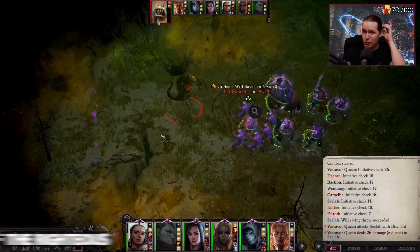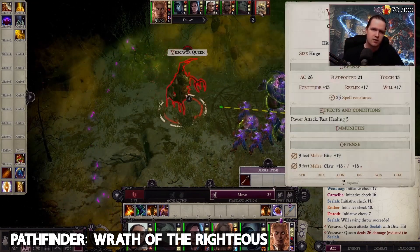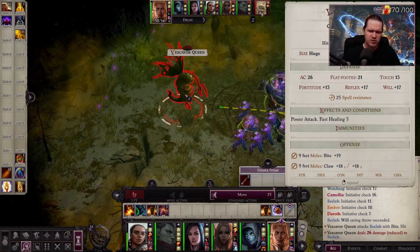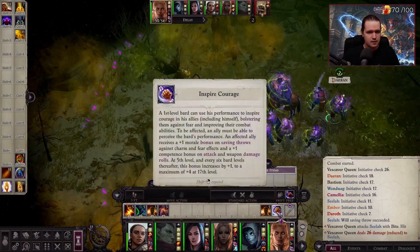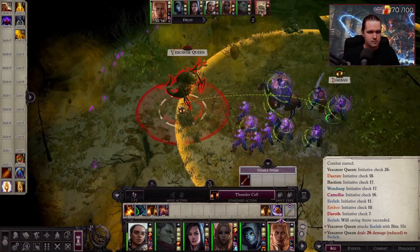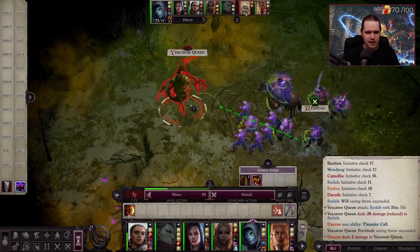In Pathfinder Wrath of the Righteous there are various useful items you can use to heighten your party to the next level. Owlcat Games have massively improved the itemization of their game since Kingmaker in order to create replayability and better class variety for players to use through multiple playthroughs.